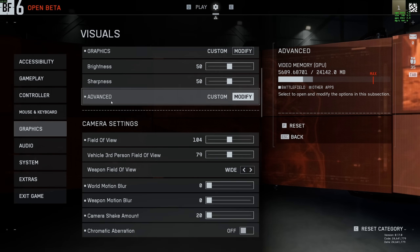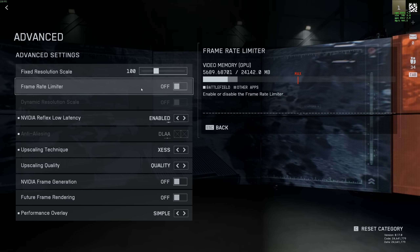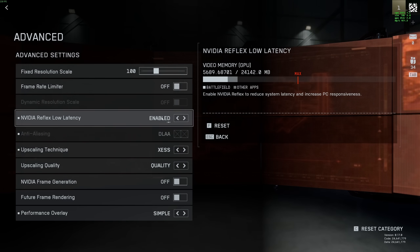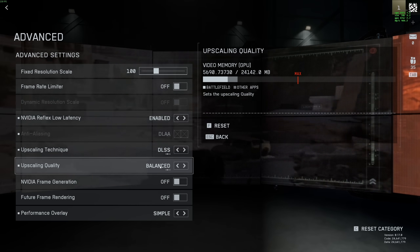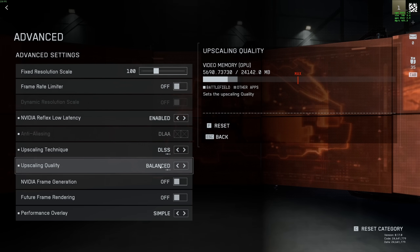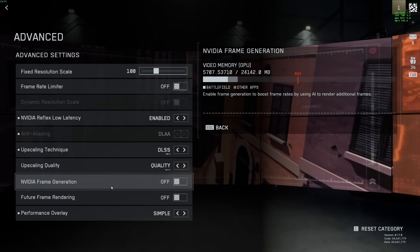Now let's go to the advanced section. Don't touch your resolution scale — you will use an upscaling technique instead. Frame limiter: if you don't use MSI Afterburner, NVIDIA app, or Radeon app, you can lock your FPS here. If you have an NVIDIA card, definitely activate the Reflex Low Latency option. For upscaling, the best one in this game is DLSS 4. If you have an RTX card, go with DLSS at Quality for a 10% FPS boost, or Balanced for about 15%. DLSS 4 at Balanced is better than DLSS 3 at Quality. For 1440p or 4K you can use Balanced; for 1080p use Quality as Balanced can be a bit blurry. I'm not a big fan of frame generation or future frame rendering — it adds too much input lag in a game like this.